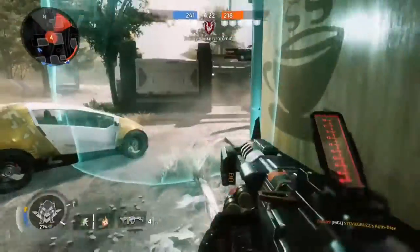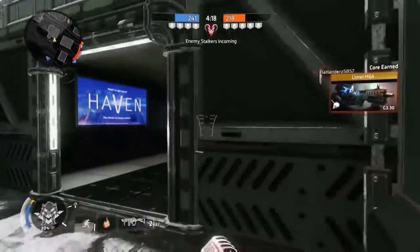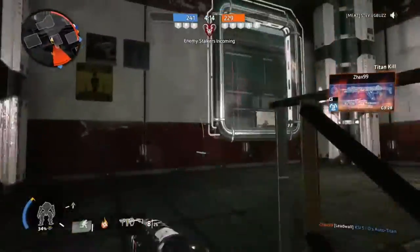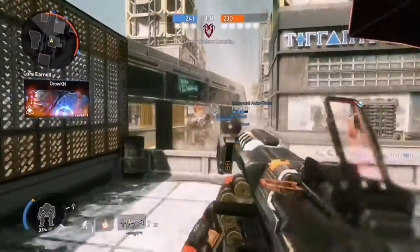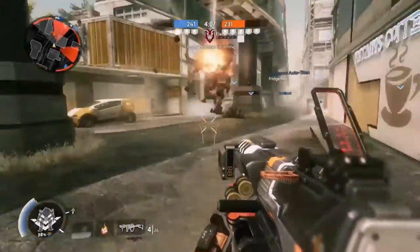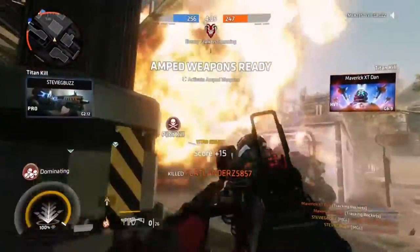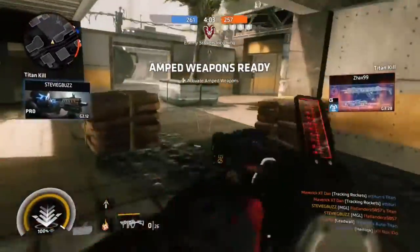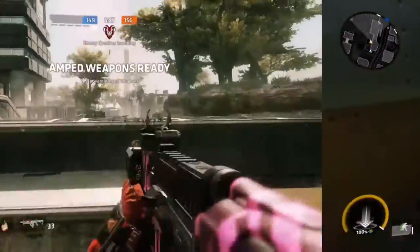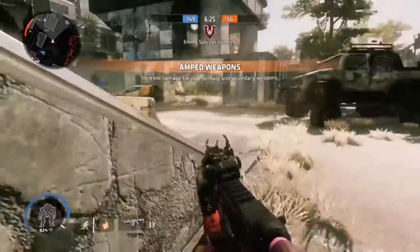With this clip I'm going to be showing you how you take down a Titan as a pilot. You literally just need to keep out of sight — if he sees you, he's going to kill you. Keep the pressure on, keep moving, stay out of sight, and you'll end it just like that.